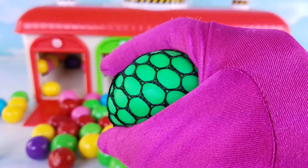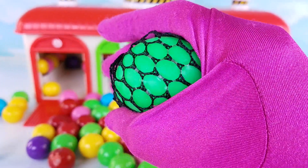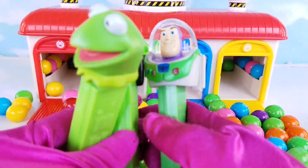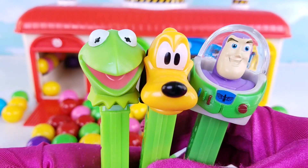Green squishy toy! And when you squeeze it, it stays the color green. The green squishy ball turned into three green pen dispensers. We have Buzz Lightyear, Pluto, and Kermit the Frog.